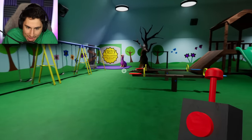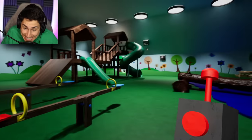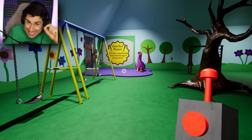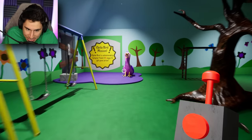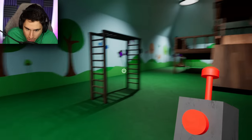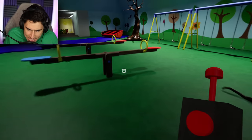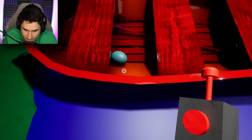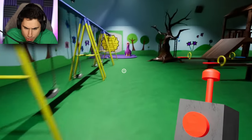So you guys told me that normally we have to find six eggs here, but there's actually a secret seventh egg. And if I give the seventh egg to Opila, he's going to give me the purple key card - at least I think so. So let's just find the eggs. I don't even remember where they were. I think there was one here - yes, there was. There's one for you, Opila.